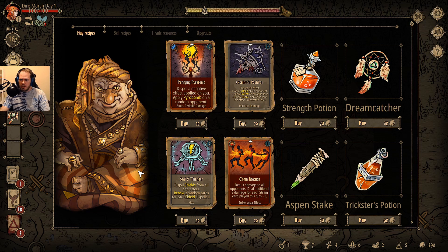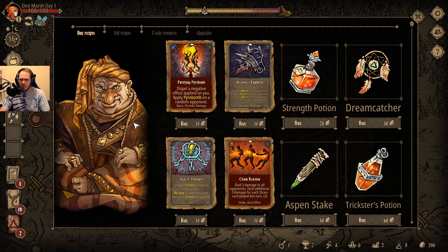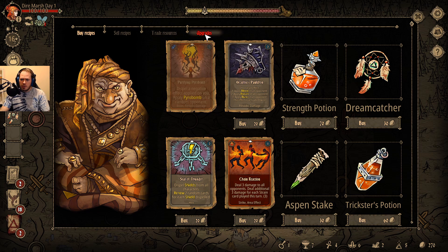Two mana, we can apply more burn — is that good? Depends on how we can upgrade it, I guess. I would like to apply more pyro bombs. Check out your upgrades — you can only buy. I'll check — it's only 20 gold for the recipe.